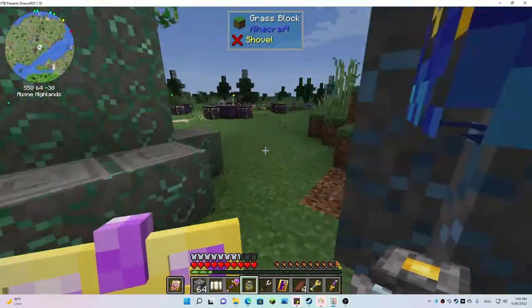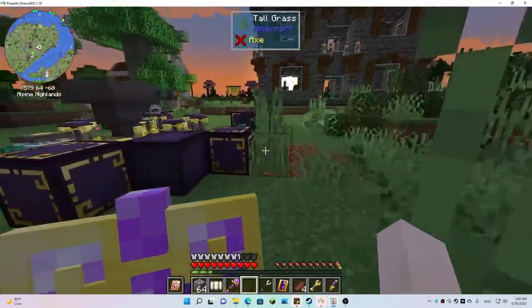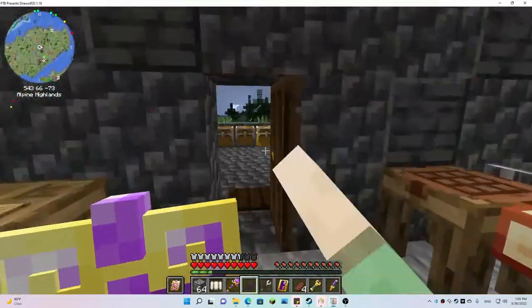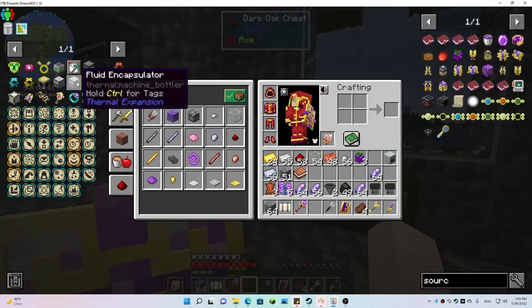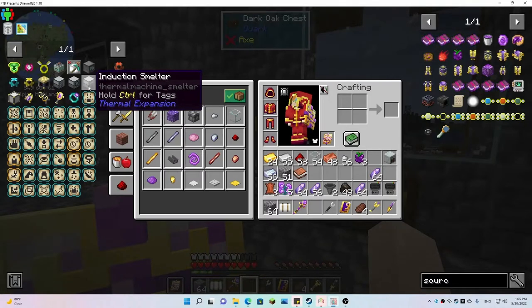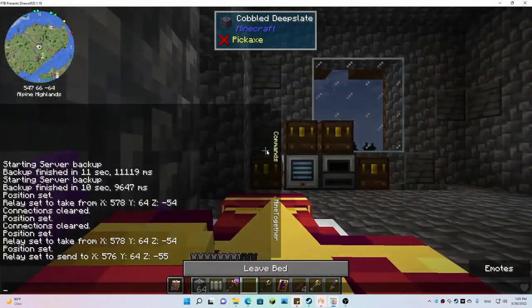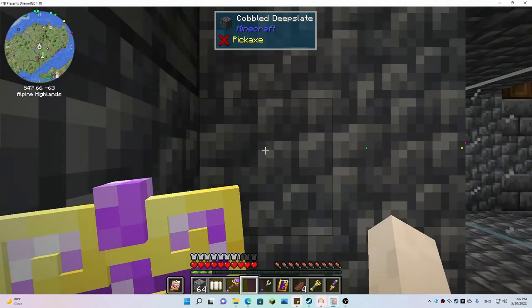I'm so glad we got some power going. I'll probably go ahead and make two more magmatic dynamos between episodes so we can get the other machines going — the magma crucible, fluid encapsulator, and induction smelter mainly. We need the induction smelter and that will help us create alloys a lot easier. Anyway, we got our goals accomplished today: we got the pump set up in the nether to give us tons of lava and we have a magmatic dynamo giving us power from that lava. Thank you for watching and we'll see you next time, bye bye!